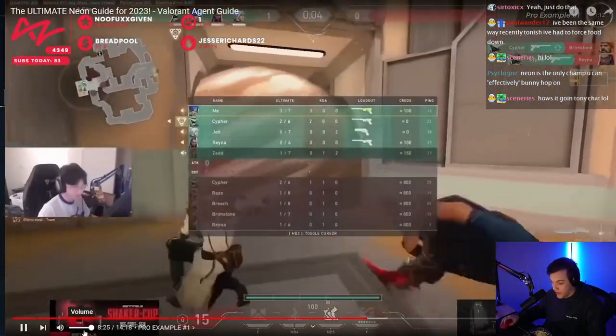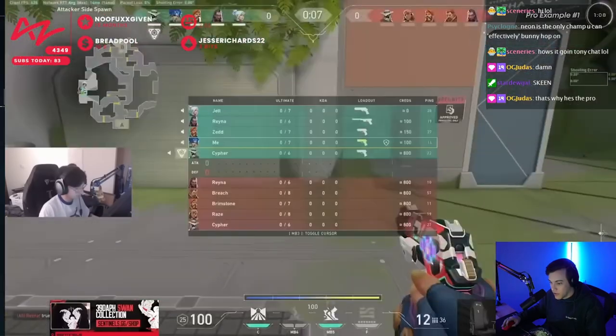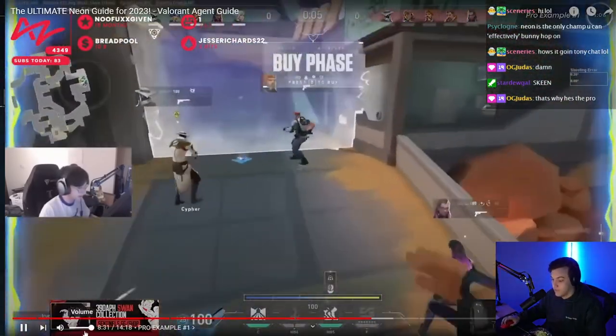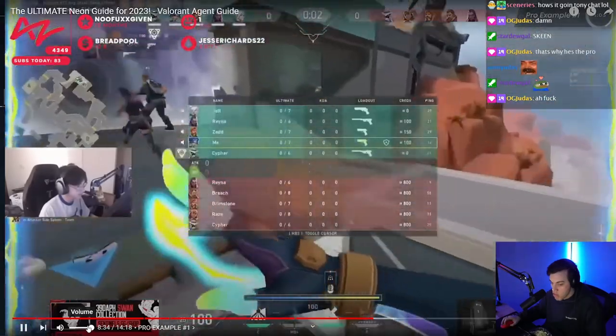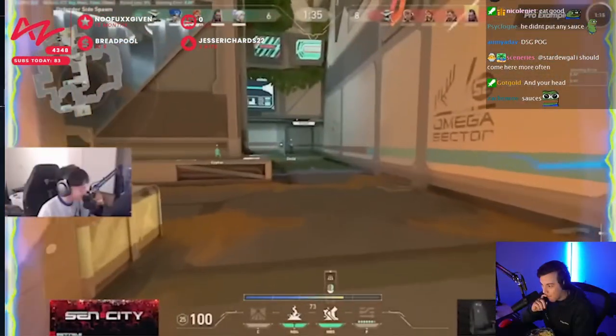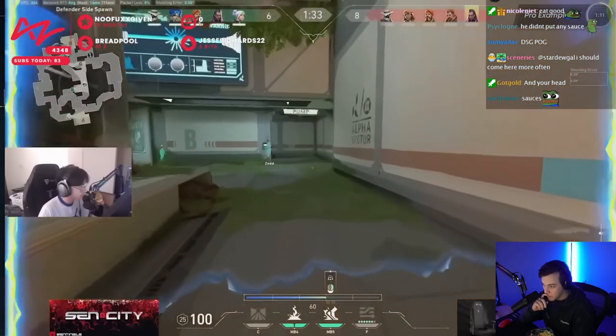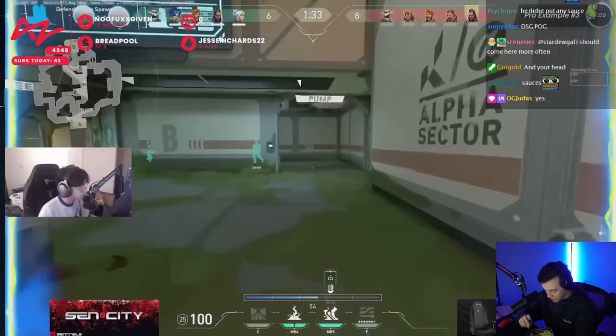The utility from the enemy team is the same. Recently I've had a forced buy with attackers advantage. You'll notice Tens starts off doing exactly what we were saying - Neon is so good at beating timings that no other agents can beat. We start out this round as Tens is rotating over to help hold the site, which is something Neon is exceptional at on defense.